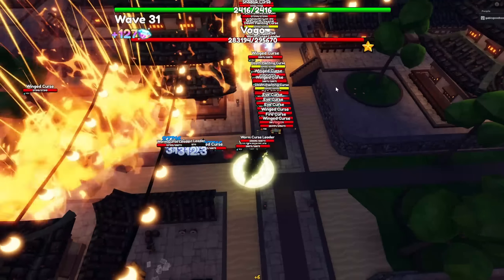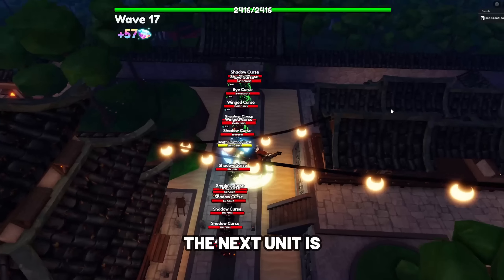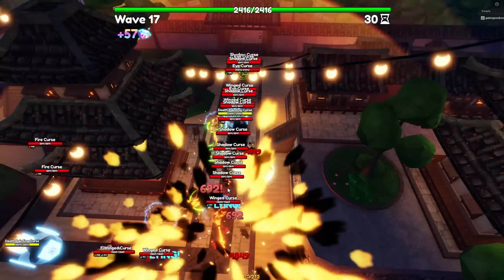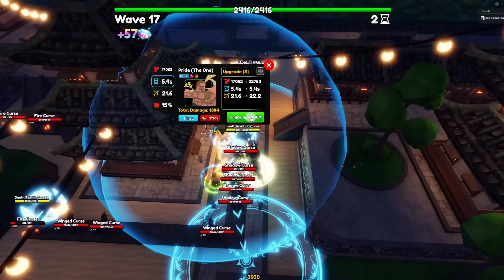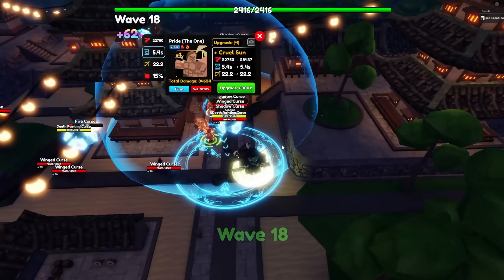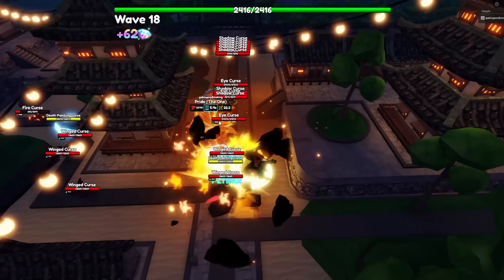Having the Mangekyo eye relic is also essential for Itachi Susanu. The next unit is Pride the One — Eskenor — who is the best ground unit in update 11.7.5. He has strong late-game stats, the biggest full AOE circle with a huge range, a very low SPA cooldown, and a powerful DPS.